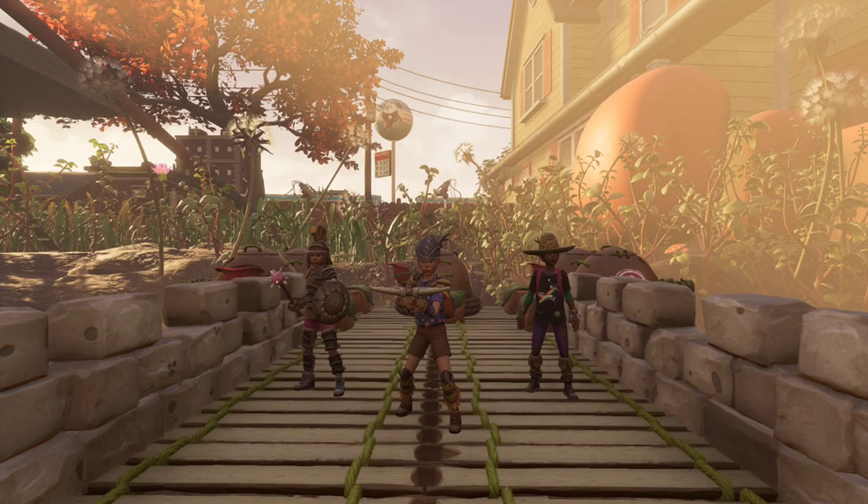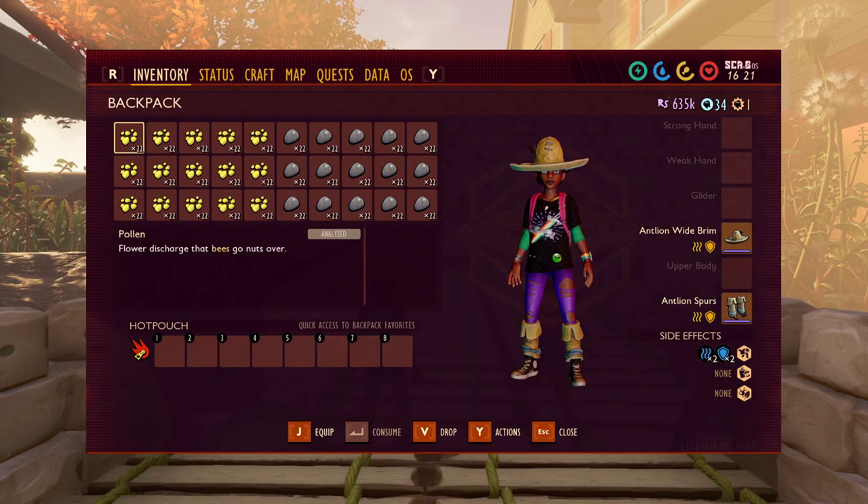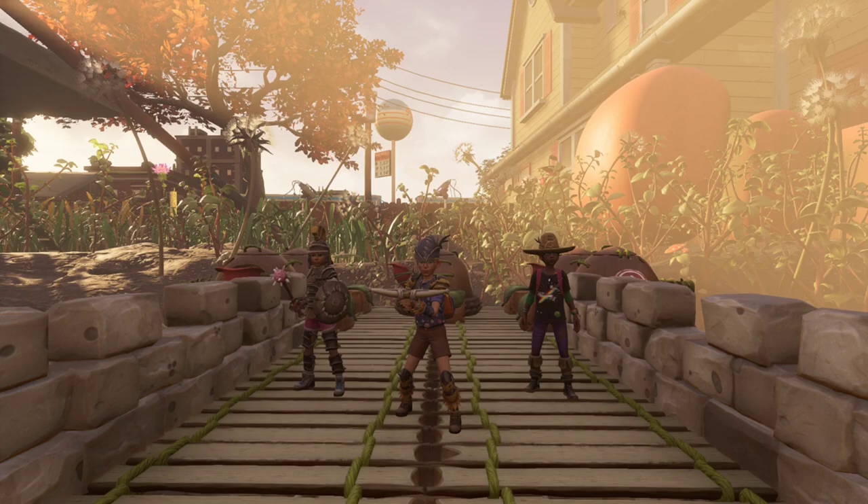Now that you know the basics, some tips on how to set it up. There are two ways to load this insect slayer: you can carry the ammunition in your inventory, or place chests around it.